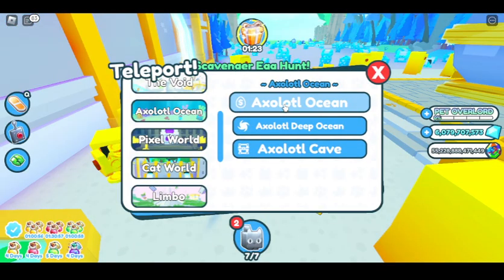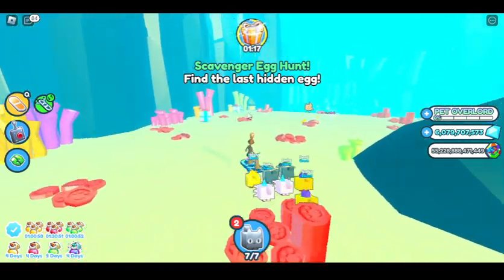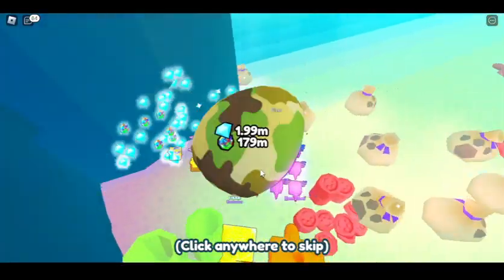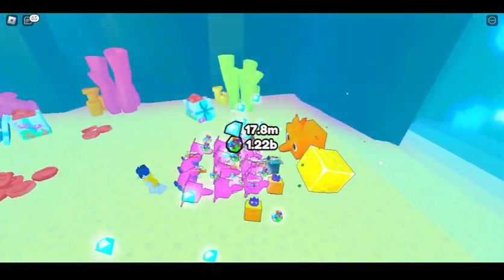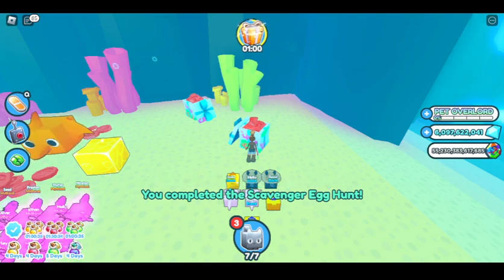And for the last hidden egg, you're going to have to come over here to Axolotl Ocean. I don't know why, but these locations have already happened before, so I guess they're just really unoriginal. But it's over here, and I got another safari cat. Pretty cool — so now that is everything in the scavenger hunt. I hope I'll see you guys next time.